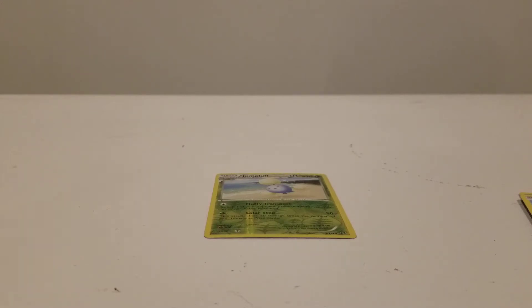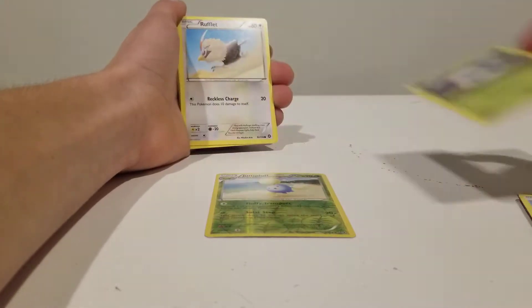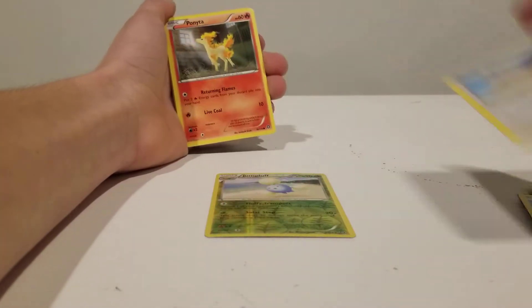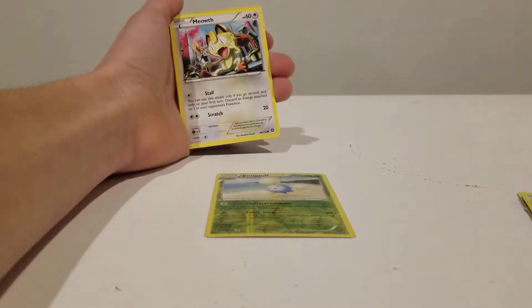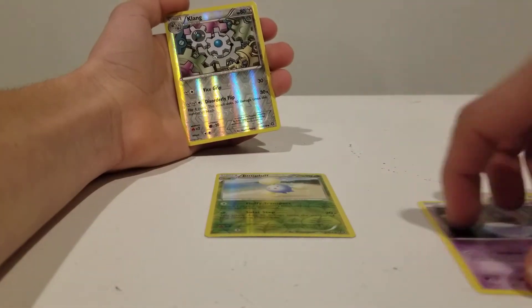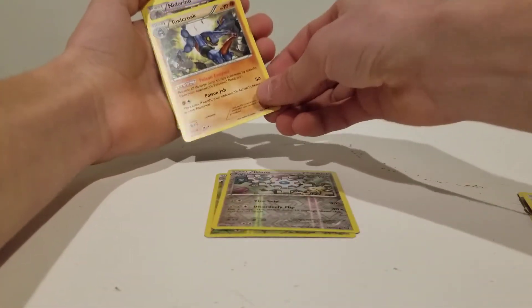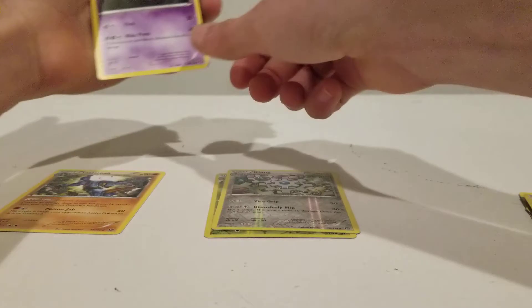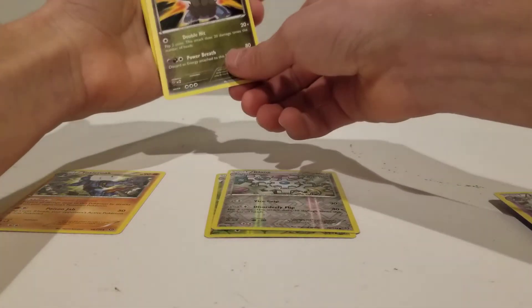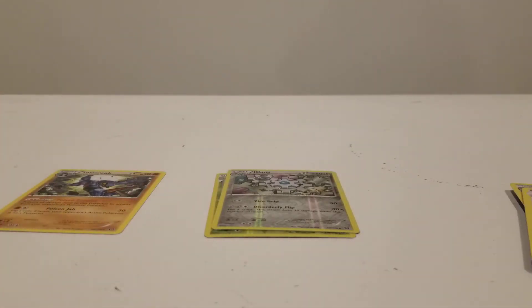Alright, here's the code. So we got a Larvesta, Rufflet, Ponyta, Meowth, a Litwick, Hollow Clang, and Toxicroak as a rare, Nidoran, and Dragon Man. That's Shieldon. Shieldon.